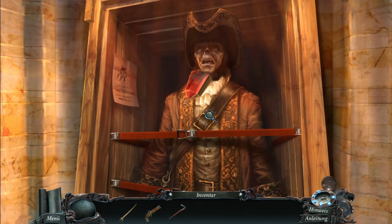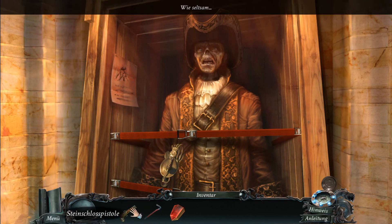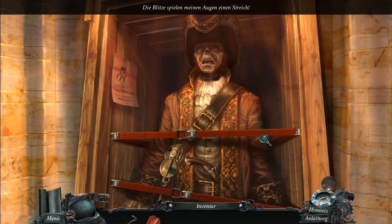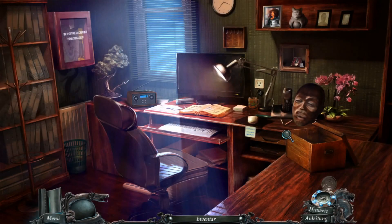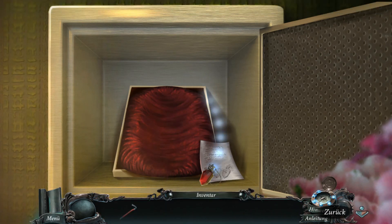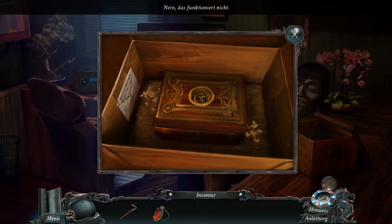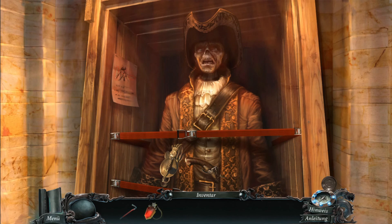Da ist etwas drin. The flashes of lightning are really playing a trick on my eyes. Na gut. Dann werden wir uns erst mal mit der Kette hier beschäftigen. Unbelievable. The jewel casing claimed the gem is its own. Die Kette hat nichts hier mit zu tun, oder? Ich kann auch nicht wirklich gut erkennen, was da drauf ist. Dann setze ich ihm erst mal die Kette ein - oder hänge sie ihm um.